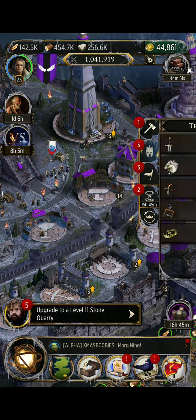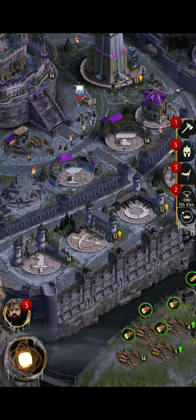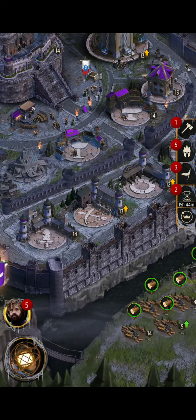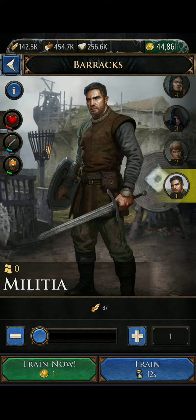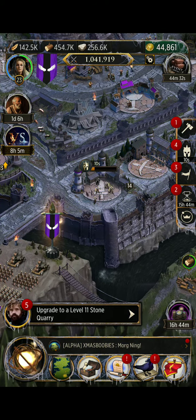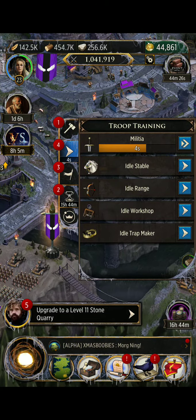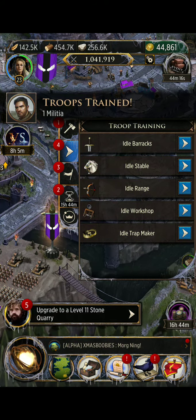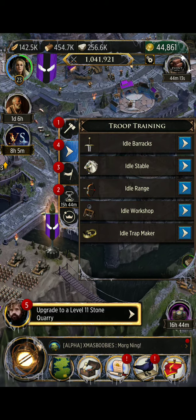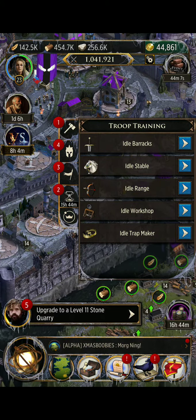The second tab is your troop training — it lets you know if any of these buildings do not have troops training. If I start training one troop you'd see it counting down, showing the lowest timer. You can click the double arrow to speed it up, and once it's done training you can collect them straight from the tab. The little arrows take you in to train the highest tier troop available.